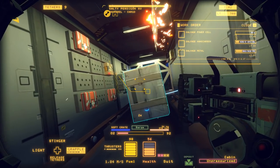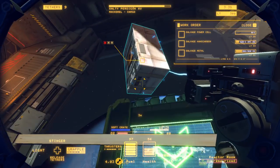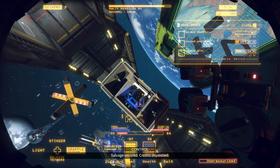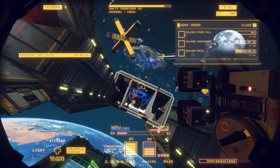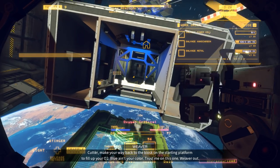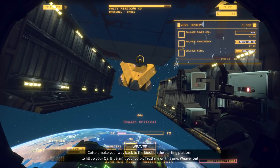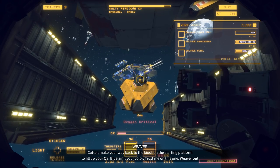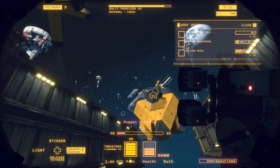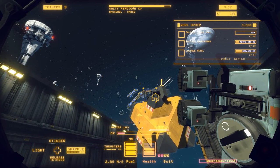There are a couple more items to pick up. I might not make it to that power cell this shift. Salvage secured — credits incoming. 'Make your way back to the kiosk on the starting platform to fill up your O2.' Anyway, to broach the other subject — what have I been doing to prepare to be a dad? Well, practical stuff first of course.